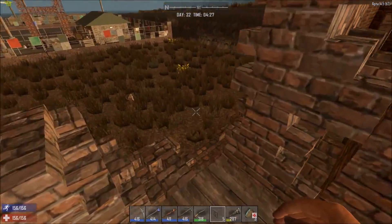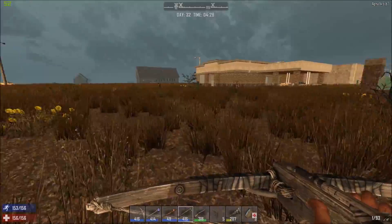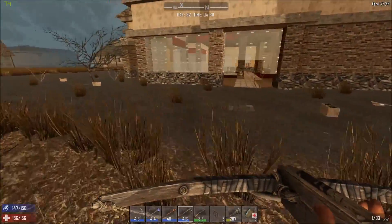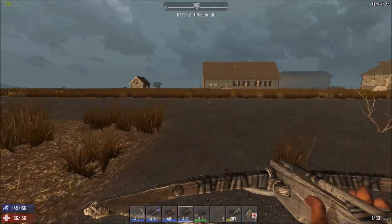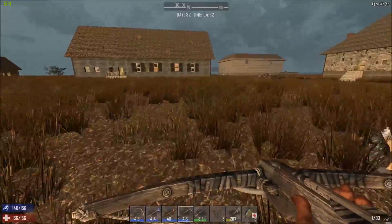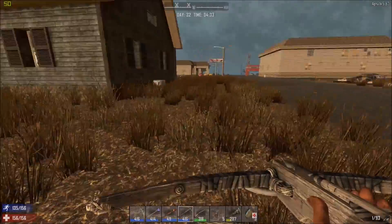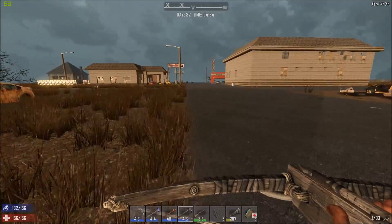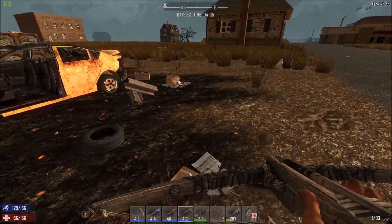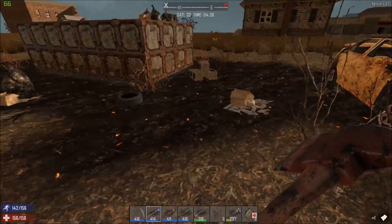We need to go and loot the cafe here and the police station, so we're going to do that today - this block, this block, and then the rest of this. Then we're going to be heading back to the base because we do need to get it back up and running before day 35. I also need to build a garage for the minibike. Let's just say it is still there - yes it is, which is a good thing! We haven't actually got on it yet and ridden it. Okay, we're going to head towards the police station.